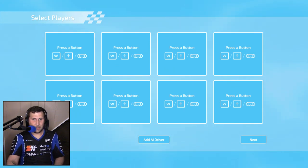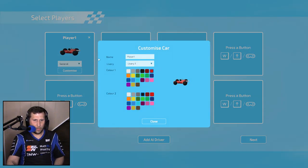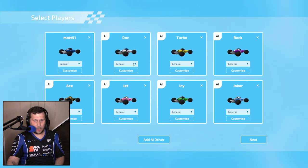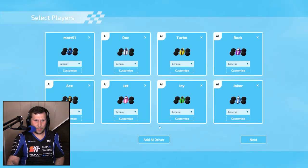Very nicely, it actually does have controller support, so I'll add myself in here and customize my car. Now that I've added in some AI drivers, we can actually go ahead and customize them — we can change the name, the livery, the colors, and even the skill. They're pretty competitive, so I'll leave it at that.